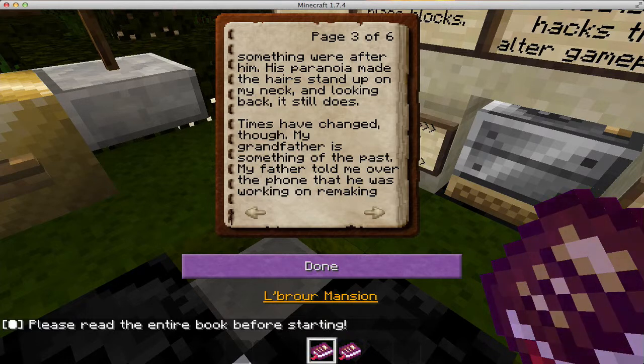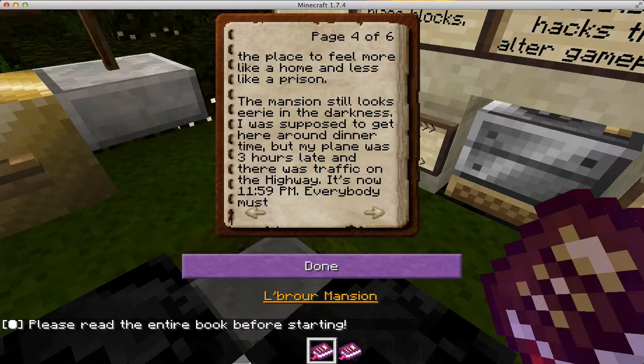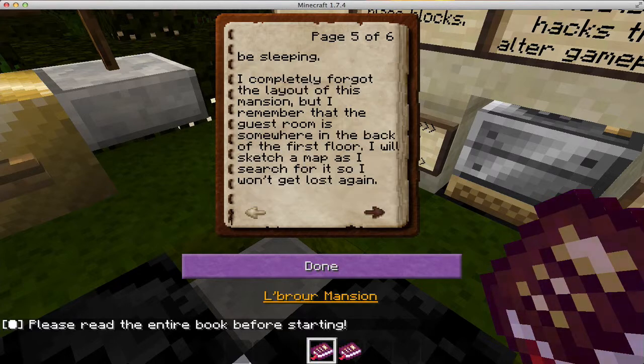My father told me over the phone that he was working on remaking the place to feel more like a home — it still looks like a prison. The mansion still looks eerie in the darkness. I was supposed to get here around dinnertime, but my plane was three hours late and there was traffic on the highway. It's now 11:59 PM, everybody must be sleeping. I completely forgot the layout of this mansion, but I remember the guest room was somewhere in the back of the first floor. I'll sketch a map as I search for it so I won't get lost.